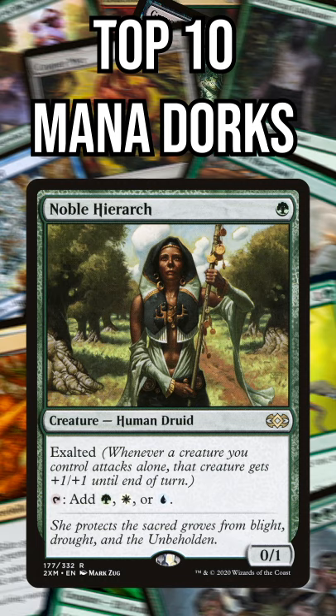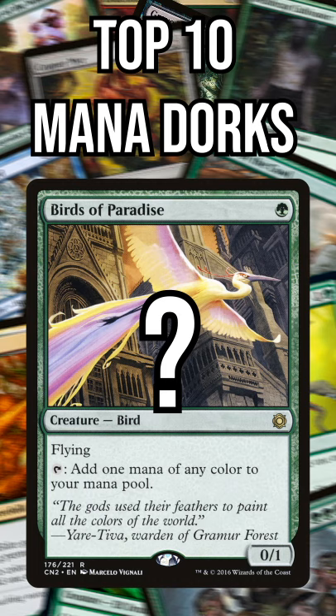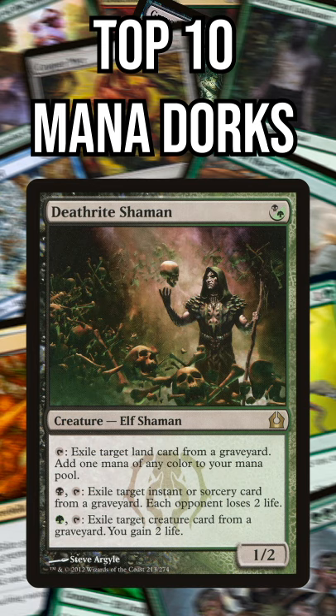Number 2: Birds of Paradise. Birds taps for any color and even has flying. But what's the best, you ask? Number 1: Deathrite Shaman. This creature is a monster — it makes mana of any color or gains you 2 life,